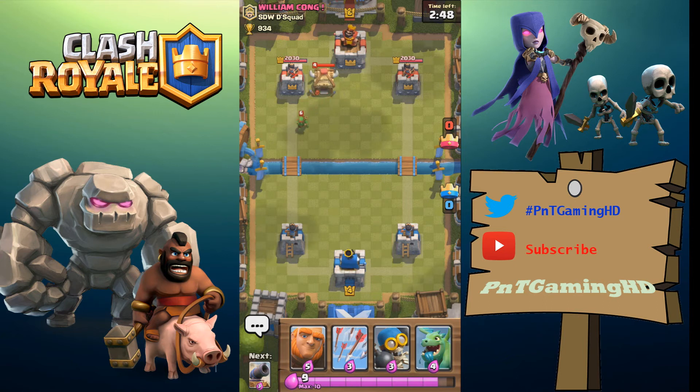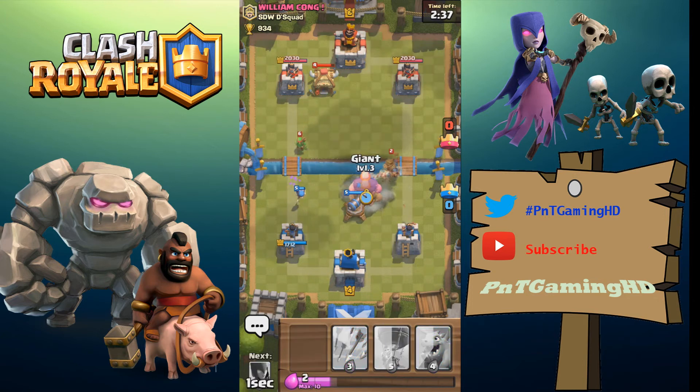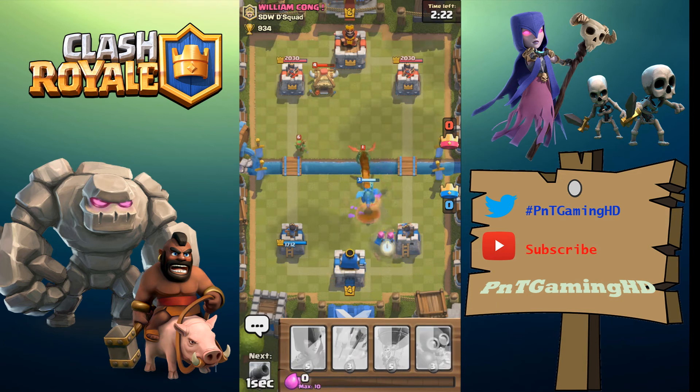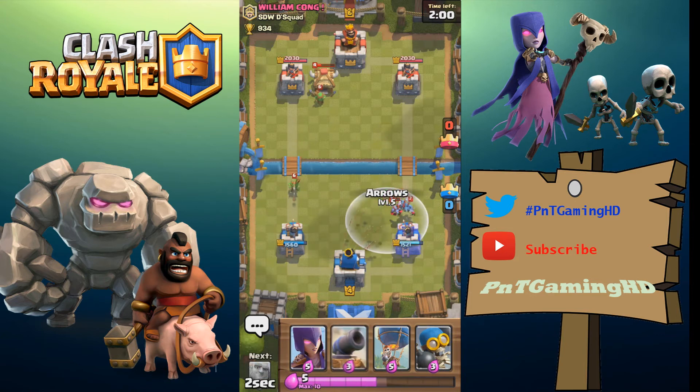We beat a level six with our level two troops before, so we should be fine. I'm putting a giant down to distract the prince since I had no one else to counter him. The prince survived, which is a shame, but we've got a level three baby dragon against a level one baby dragon — that should be fine with archers supporting. He put a musketeer down which distracts our baby dragon and gets rid of him. He's got a goblin hut going — I'm going to arrow those minions.